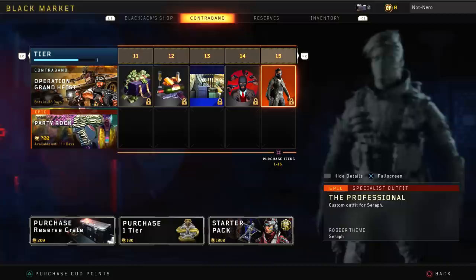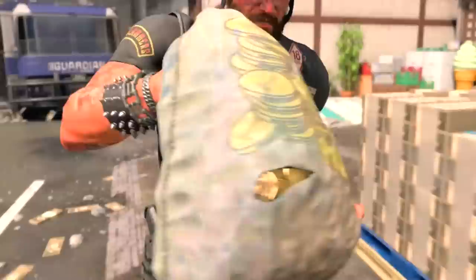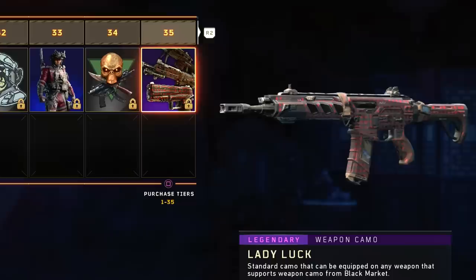At Tier 1 we get the new Specialist Outrider. At Tier 20 we get the Arcade Reactive Camo for the Maddox, and keep in mind once you unlock a Reactive Camo for a given weapon, you can then use that Reactive Camo on any gun you want as long as you've unlocked Gold Camo for that particular weapon. At Tier 25 we get the Money Bag Melee Weapon — we're going to literally be able to kill people with money in Black Ops 4 multiplayer. At Tier 35 we're going to be getting the Lady Luck Weapon Camo.